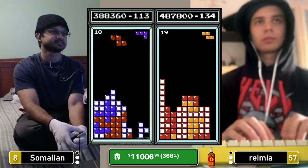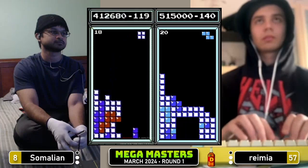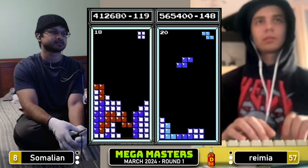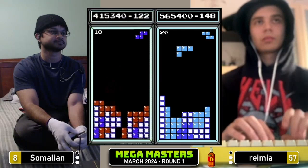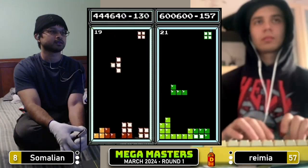Ramir has transitioned, 487. Is Tetris ready on 19? Tetris for Ramir into level 20 at 515. Somalian still with a fair way to go to transition — it's waiting for an S. Not getting it. Ramir at 565, locked in on 19 right now. Has no trouble whatsoever with the speed change. Gets a Tetris, 600,000 for Ramir. Somalian into 19 at 444 — he does have some catch up to do.